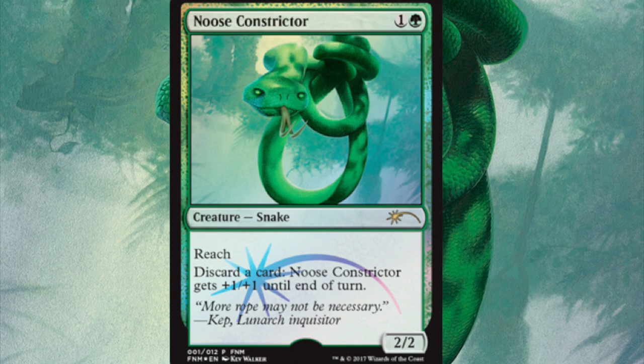Looking at the snake image, it is a 2/2 with reach for one and a green. You discard a card and it gains +1/+1 until end of turn. It's not bad — definitely good in a madness deck or delirium, and you get to choose which card to discard.